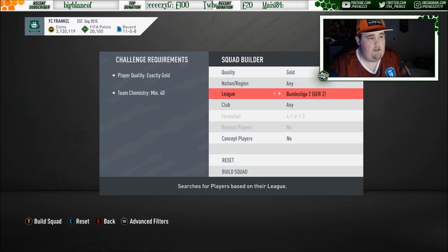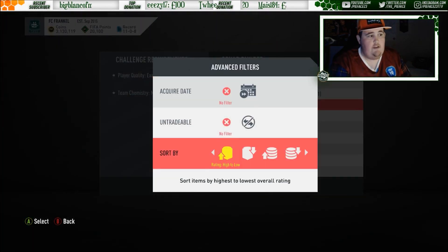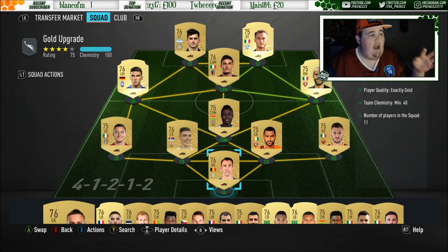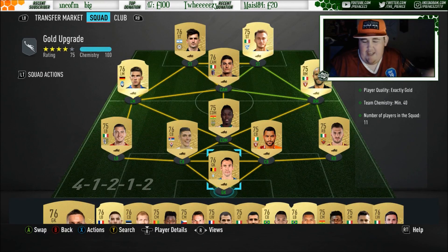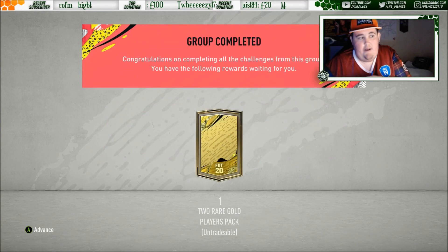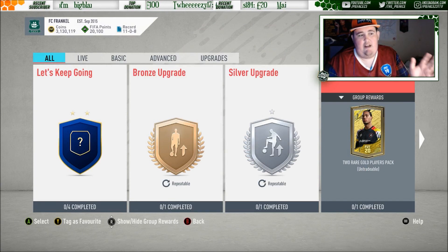So select your league - say for example we want to do Serie A. What you can do is press the menu button, then scroll down to sort by on the advanced filters, and you can do low to high. The only problem with doing this - this is the quickest way to spam players through - but at the moment there isn't a way to select rare or non-rare. It will put gold rare players in, and also if you're not careful it'll keep putting high-rated players in. Like I accidentally put Alex Tellez into one earlier by mistake.